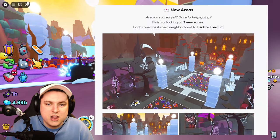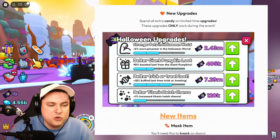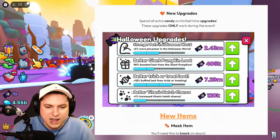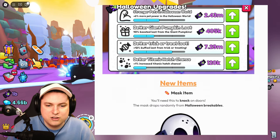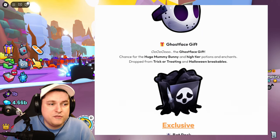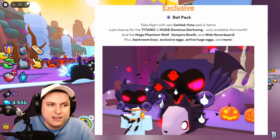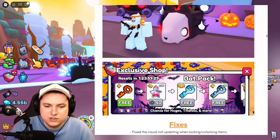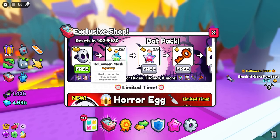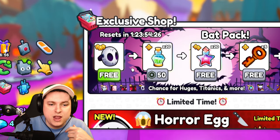There's a new world, new area, and three new zones. New pets from the event areas, and some new upgrades you can spend candy on — Halloween upgrades to get better pumpkin loot and hatch bonuses. There are also a few new items including the mask item to use for Trick or Treating, the Ghostface gift from Trick or Treating or Breakables, and a new bat pack in the store where you can get a legendary Halloween mask for free.